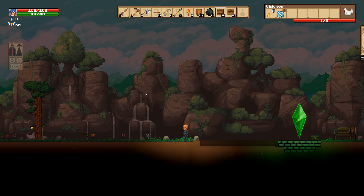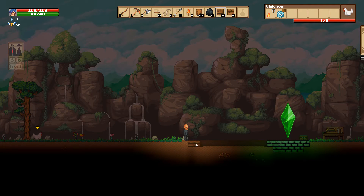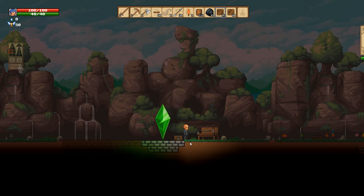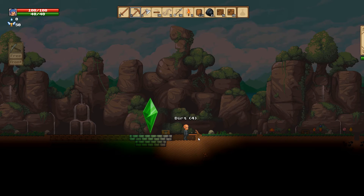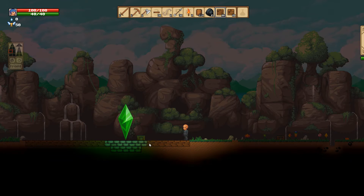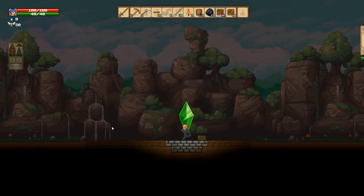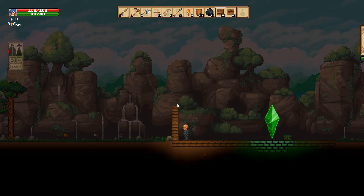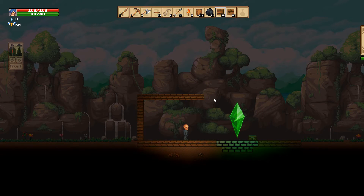We'll figure it out eventually. I want to start with the right mouse button laying down the floor here. Let's go a little further and pick that crafting table up while we're at it. This should be just about enough room for now. Starting the wall over here — I don't want to make it too tall because it's going to take forever and needs a lot of wood for the back wall.